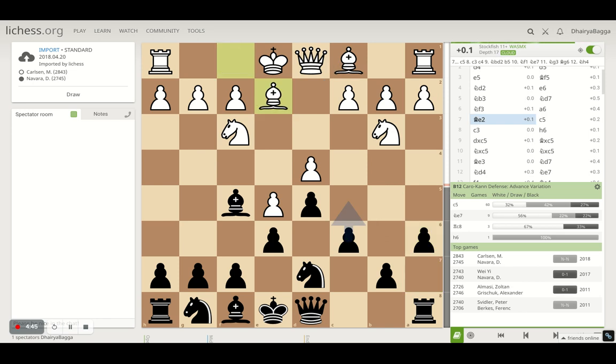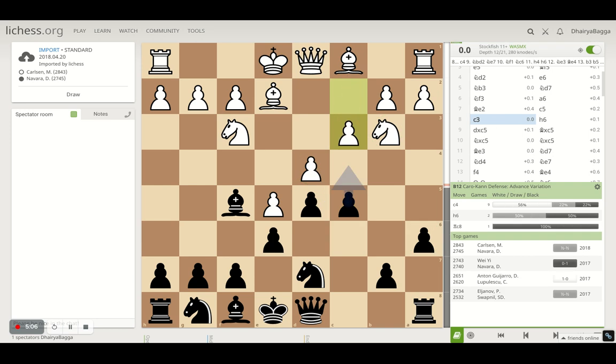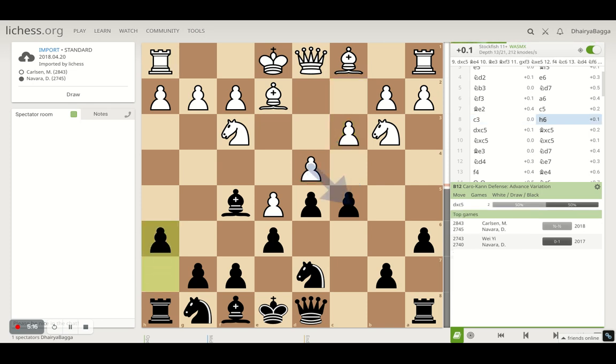Magnus continues developing his pieces with bishop to e2, and then Navara plays pawn to c5 — that's why he moved a6 earlier. Carlsen has a couple of options: take on with the pawn, take with the knight, or ignore it and continue developing. Carlsen plays pawn to c3, defending and adding an extra defender to the d4 pawn. Now Navara is playing very passively, waiting for Magnus to finish his development, and plays pawn to h6.